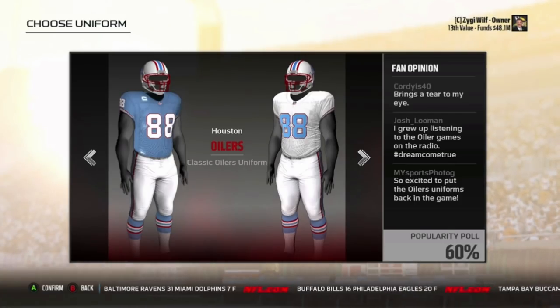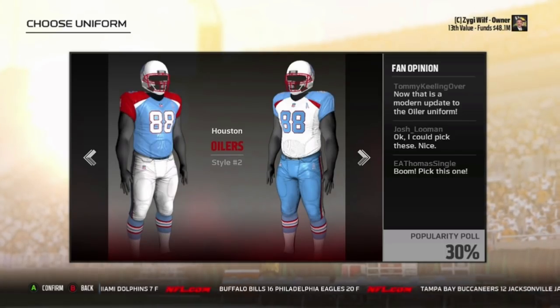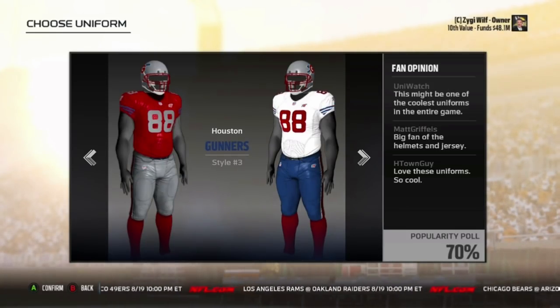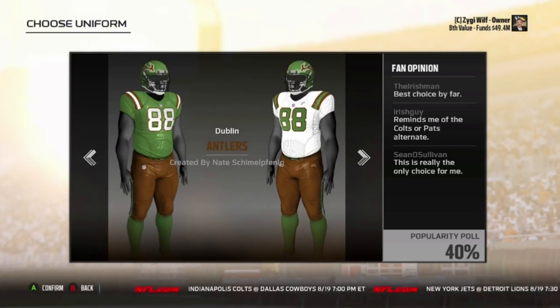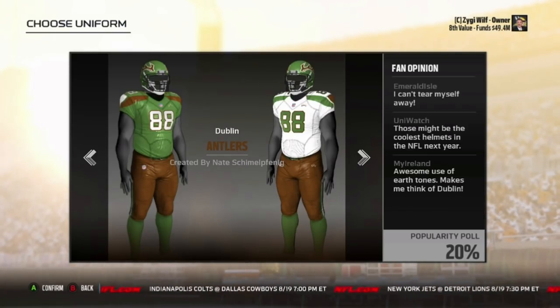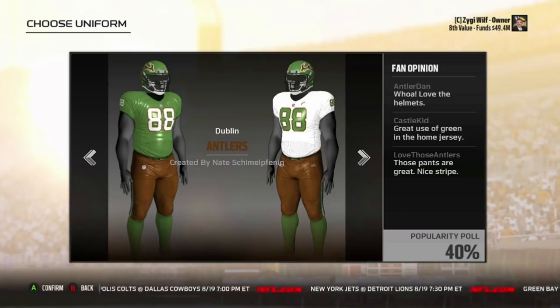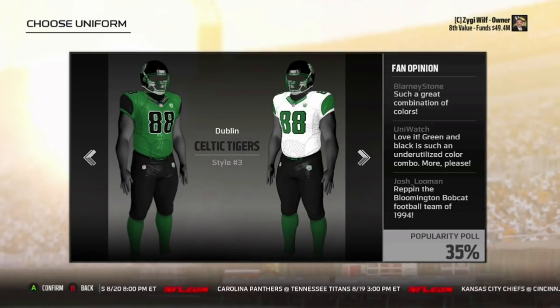That's just my little shout out. This did take me a while — around an hour and a half to two hours to save. I had to go into the franchise, save it before I relocated the team, use that as the building foundation, then go relocate and choose my city and save it. I had to repeat that 17 times, then choose the jerseys, scroll through them, back out, all that stuff. It was tough. But anyway, I'm glad I could bring you guys this video.